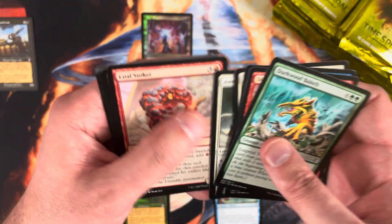Dismember has been climbing — I think the time-shifted version is now running at like $7 or $8, which is pretty darn good. I'll throw that up top with Leyline of the Void.